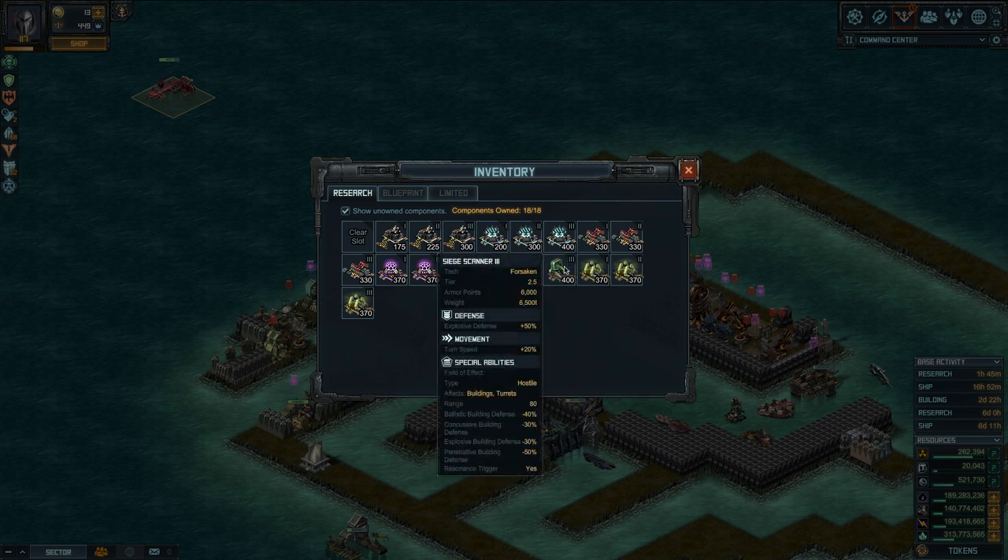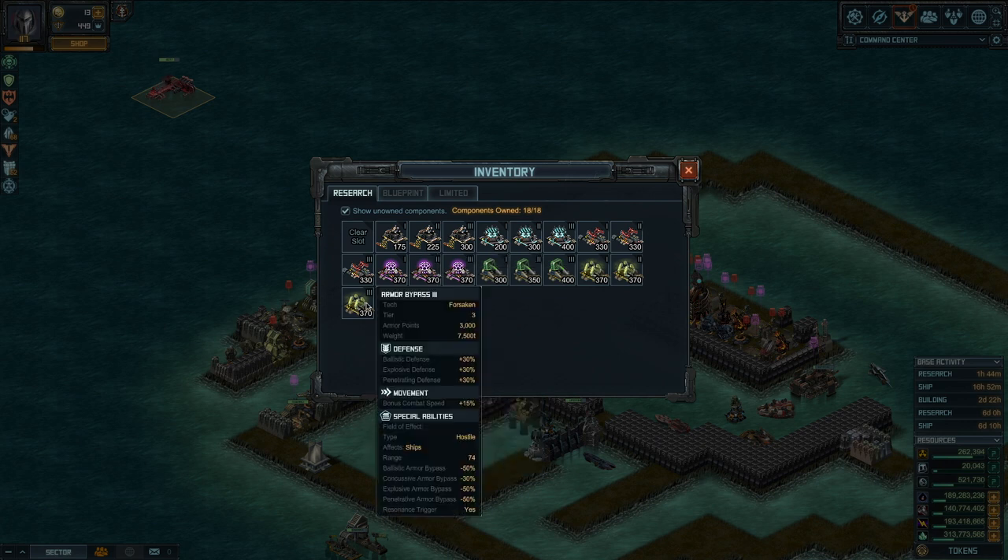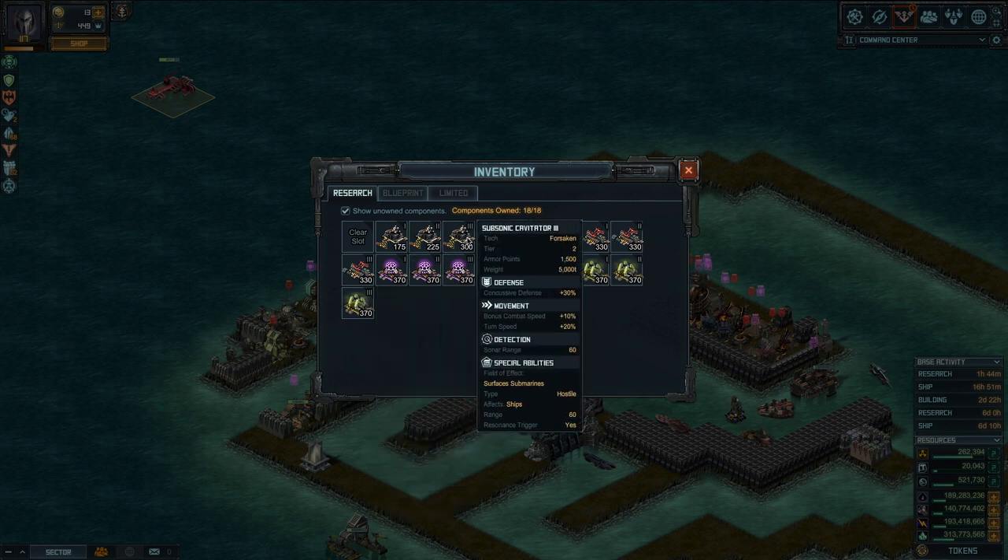The Seed Scanner I personally like because it works against enemy turrets if you get them in range — though your missile far out-ranges it, so you have to walk into range to make it work. It also gives a little bit of turn speed. Finally, Armor Bypass is useless because Conquerors and Defenders don't work with percentage defense, so forget about it. If you're looking for speed and some defense against subs, the Cavitator is a pretty good choice.